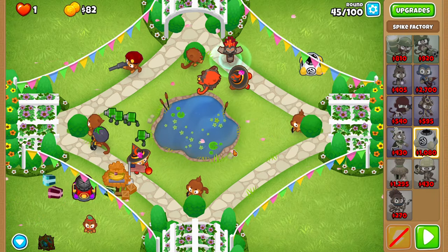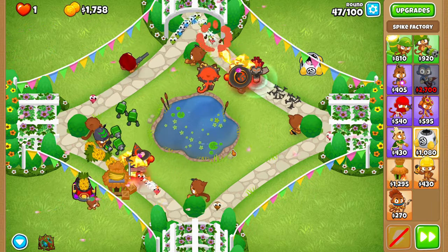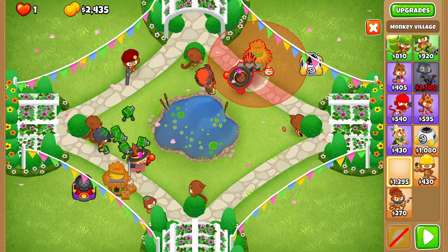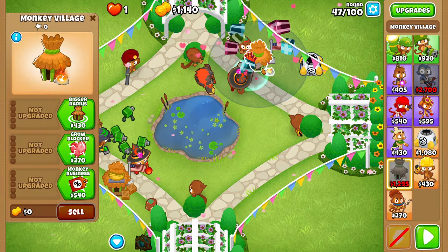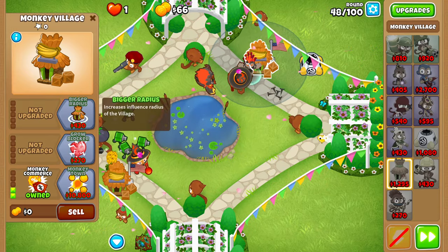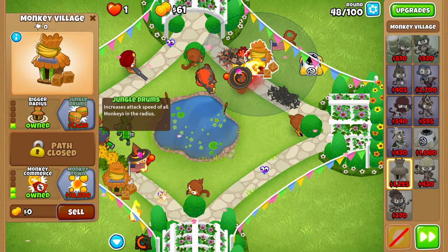Before forty-six, upgrade your bottom spike factory to a 3-1-0 Spiked Balls. This guy will turn into Spiked Mines later and will help a lot with the late game. At some point before round forty-eight, place a village right up here — it should not be in the range of your spike factory or Oban, but place it so that the top part of the range border touches the top flower petal on this specific flower. Then upgrade it to a 1-0-2 discount village. Also use Brambles on the camo purples of forty-eight, because if you don't, you'd probably die.